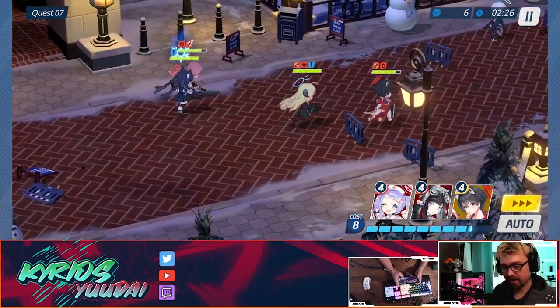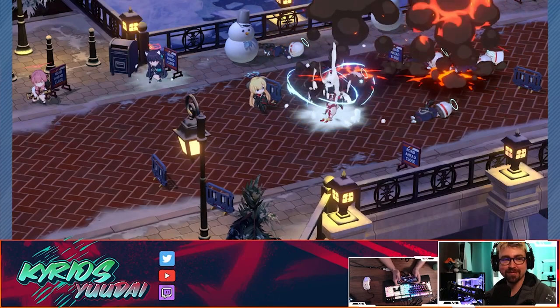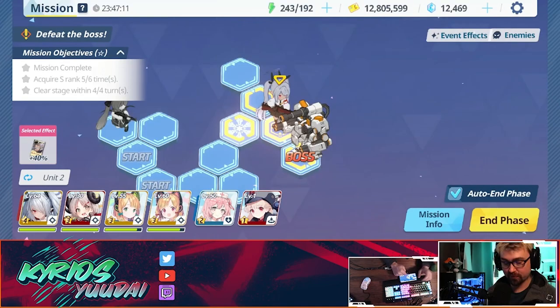These stages introduce a new mechanic where you drop a unit and have them respawn at the beginning. For stage five, you're going to want an explosive team (labeled in red) and a piercing team (labeled in yellow). Bring the best of the best and sprinkle in the correct specialized students. The red team goes on the bottom path and the piercing team goes on the top path, bypassing one student. You'll need to do a strategic swap — swaps are labeled with an S showing the swap initiator. Once you drop your explosive team off the falling platform, your piercing team should be right before the boss on the final turn.